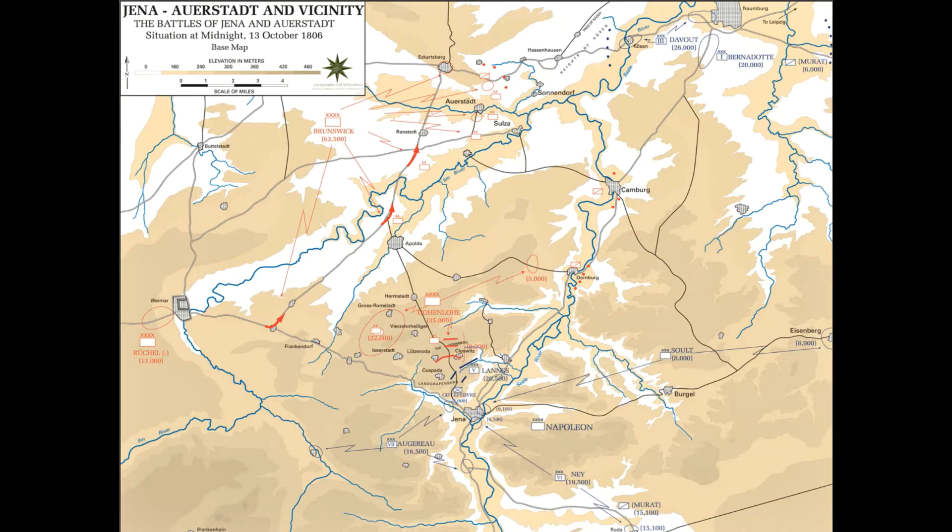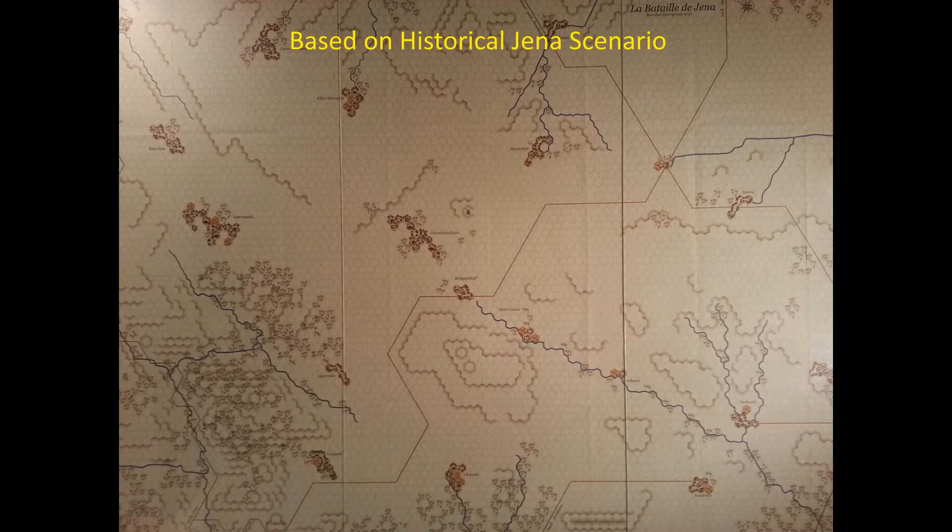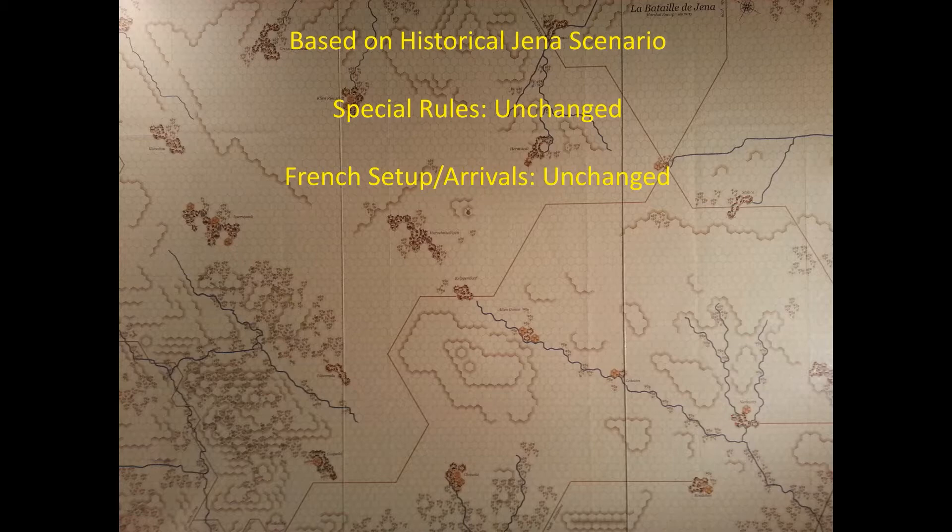Those ideas are stolen straight out of the Super Jena game — the delaying action option. I thought they could work in the historical context as well. Most of this alternate historical is based on the historical scenario. The same special rules are in effect, such as for fog and boundaries of the map. The French setup and arrivals are unchanged, but the coalition arrivals and setup will be quite a bit changed. They did a better job planning for a fighting withdrawal, arrayed in defense and depth with a plan towards retreating towards Apolda.